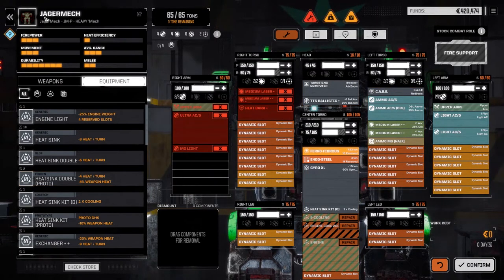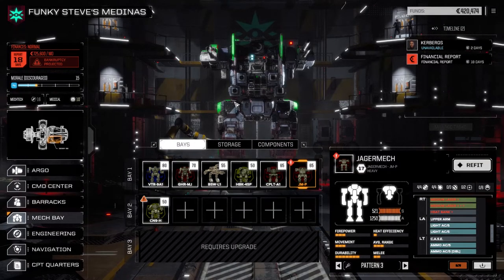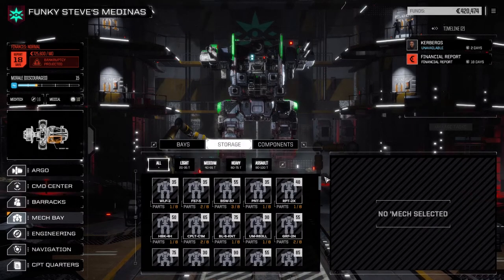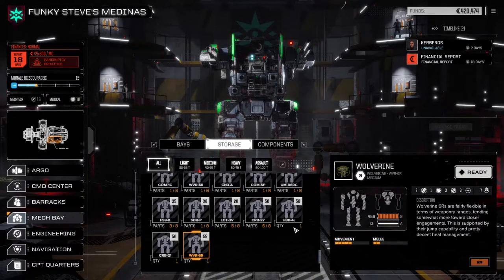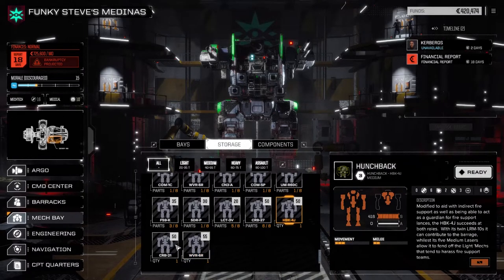Refitting our mechs in the future is definitely going to happen, just not right away. We still need a bit more salvage and C-bills before we can do that. We are on our way to the Clans, so we're going to have to refit probably within the next few episodes to max out our salvage ability. In storage right now we have a Wolverine, a Crab, and a Hunchback — we could bring one forward to get a second lance going.